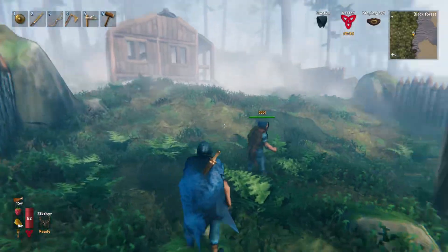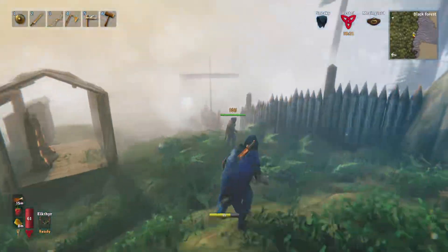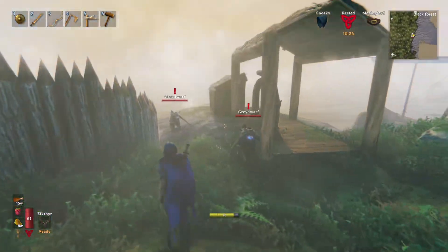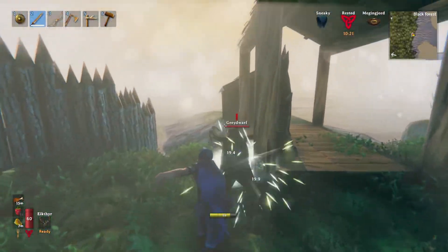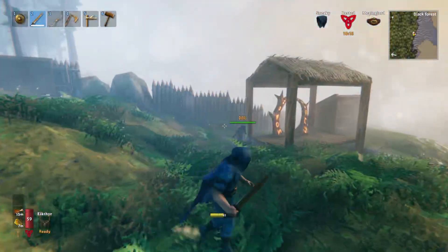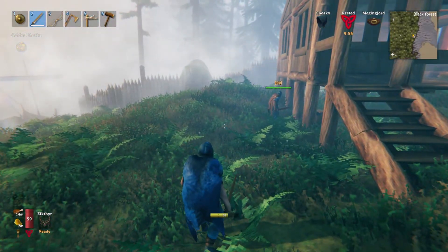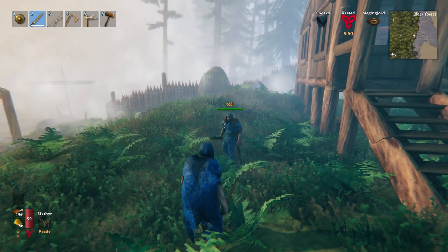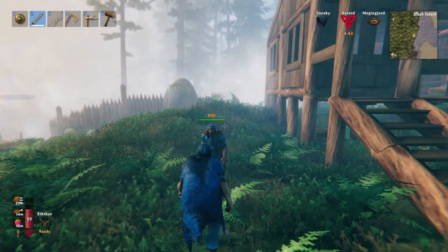What is up folks, welcome back to another episode of Valheim. As you can see we are in a new spot, a new location. We built a wall to prevent this... and here we are, okay, we need to make the wall bigger. Anyway, today what we're gonna do is very simple: we're gonna go fight a tree man, we're gonna go fight the giant tree. That's about it. And then I'm gonna go buy a belt.